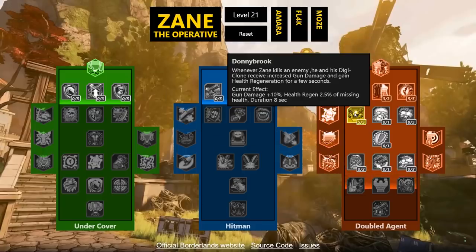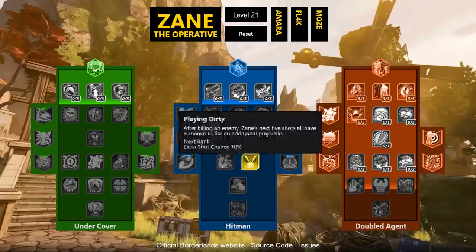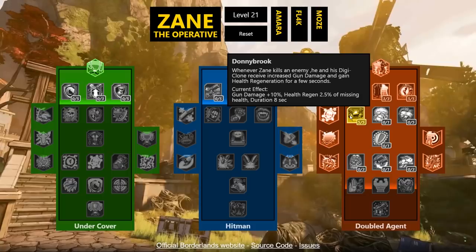Donnybrook: whenever Zane kills an enemy he and his Digi-Clone receive 10% increased gun damage and 2.5% health regeneration for 8 seconds. This duration can be boosted further by the Violent Speed capstone. I think this is going to be the tree that ties everything together — you can go Hitman plus Double Agent, or Hitman plus Undercover, but I think you'll always want some Hitman. These boosts shared with the clone are a big deal.